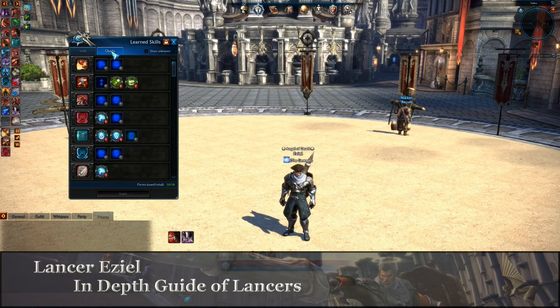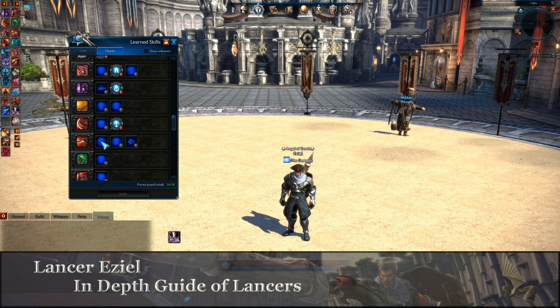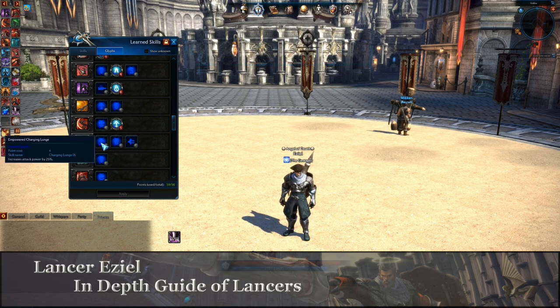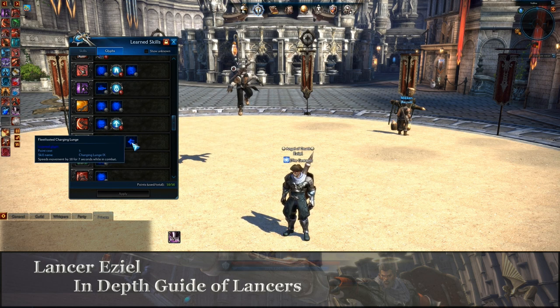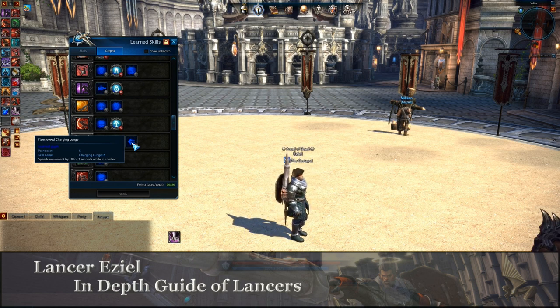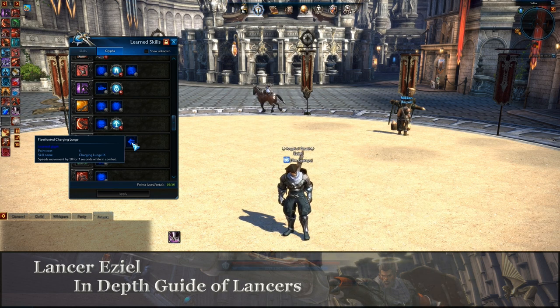As far as the glyphs, from a PvP standpoint I think the Energetic Charging Lunge is a really cool one. It's 4 glyph points, kind of high, but you get a 20% decrease in the cooldown — so from 10 seconds down to 8. Not a huge benefit, but it can help. There's also a 25% increased attack power on connections, but I don't find myself connecting a lot — I mostly use it to chase people down. There's also a speed movement buff of 10% for 7 seconds while in combat. I haven't tested this much, mostly in dungeon runs, so I'm not sure how beneficial it is in PvP.